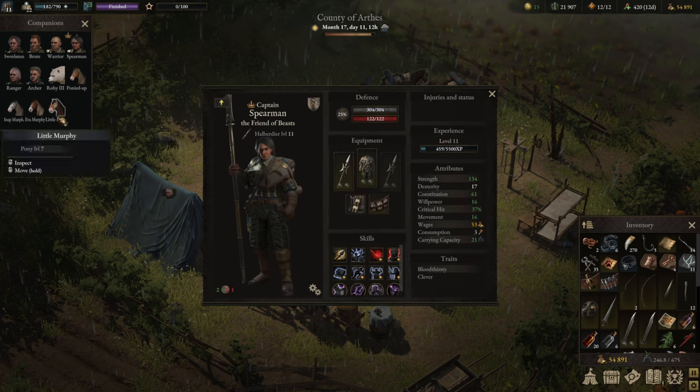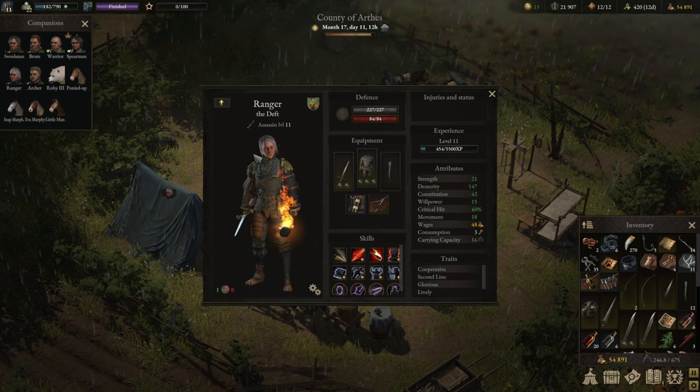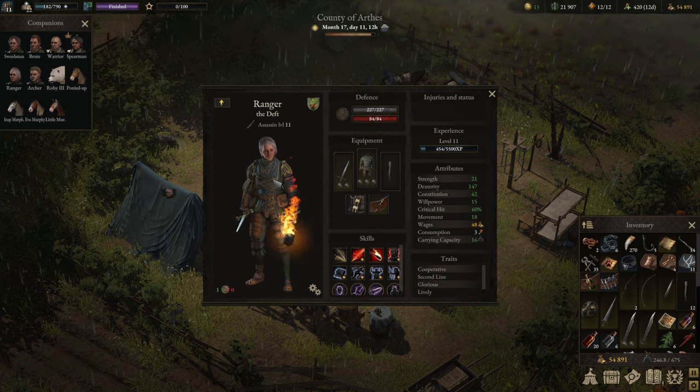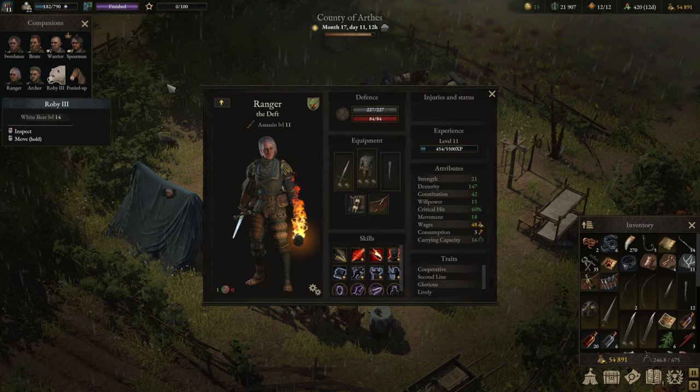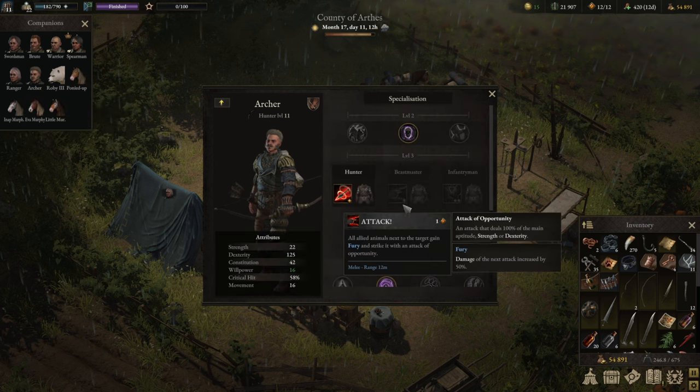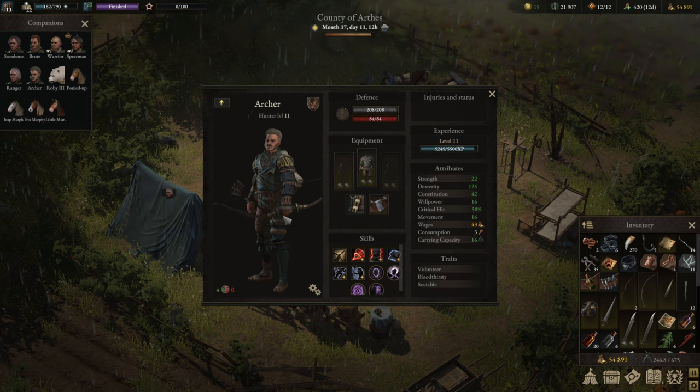The third group is single-target DPS, skirmishers, or ranged DPS. I run a Ranger with an assassin build - focused on backline access and killing low-armor targets - and a Hunter/Archer spec that does the same thing through sniping and backline access.